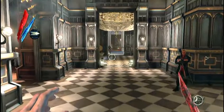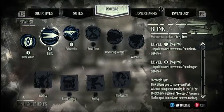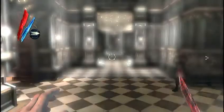Hey, what's going on everyone. Today we're playing Dishonored and we're going to be going for the Speed of Darkness achievement. This achievement requires you to travel 30 meters in less than one second.